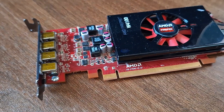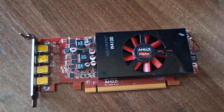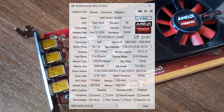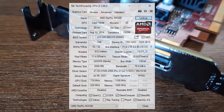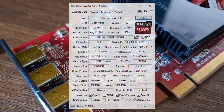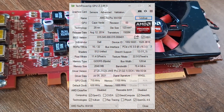The W4100 is a workstation card released in 2014, based on the GCN1 Cape Verde processor. It has 512 shader cores, 32 TMUs, 16 ROPs, and 2GB of GDDR5 memory on a 128-bit bus. The core is clocked at a very low 630MHz and the memory operates at 1000MHz.